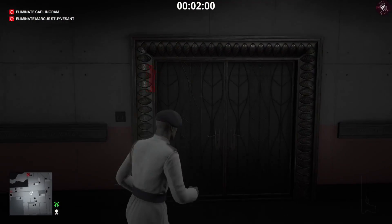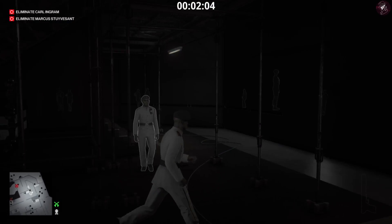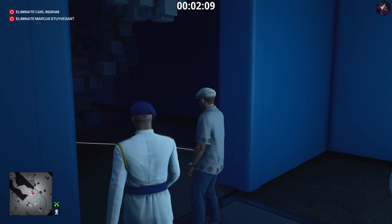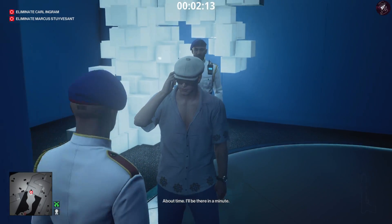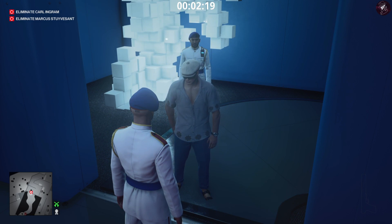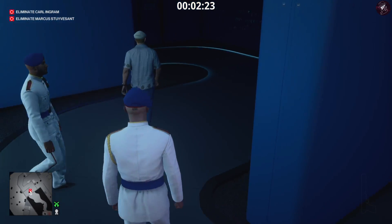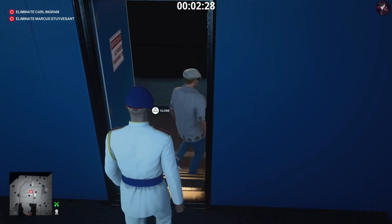Rather than just waiting, I'd rather do something interesting and follow the target — he's only in the room next door anyway, so it's not that far. The guards in the security room are informing him I'm there, but I'm actually standing right in front of him, which is quite funny. I thought you could probably just approach the target from wherever they are and give them the form, but apparently not.